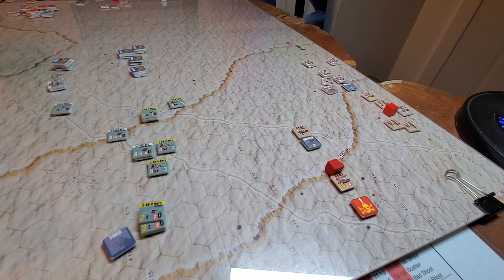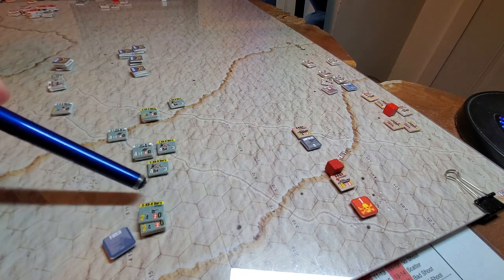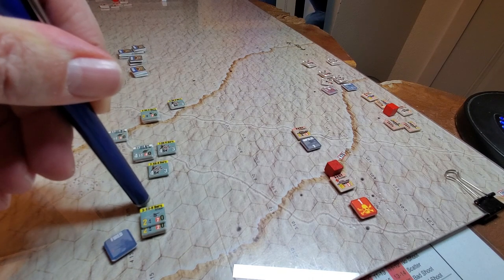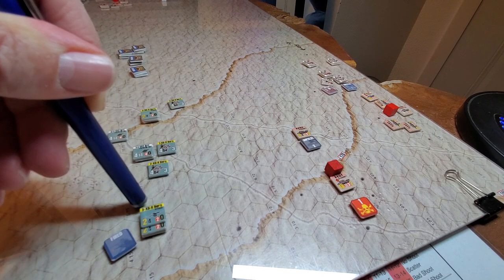You have a visibility range and then a spotting range as well. Spotting range depends on the size of the unit, whether it's moving or suppressed. Tanks moving in the open are going to be visible at 12 hexes. Correspondingly, they can't see the AT guns until they fire, because an AT gun is visible from only three hexes out unless moving. Once they fire, they become visible an additional four hexes - so seven hexes total.